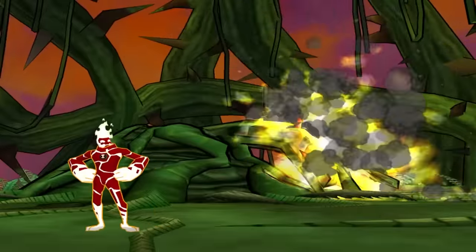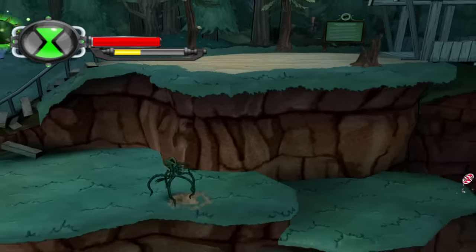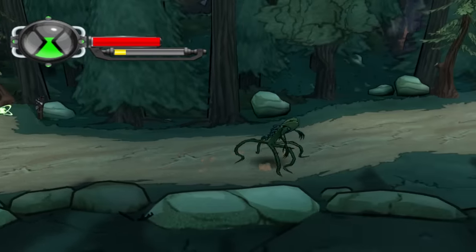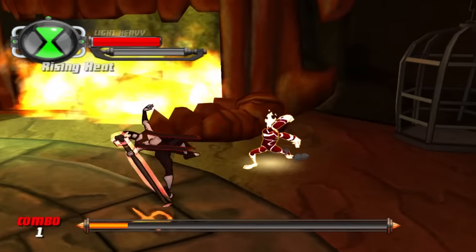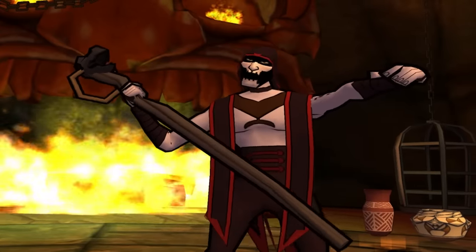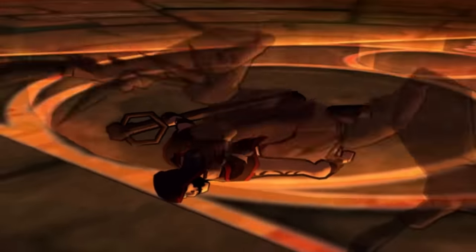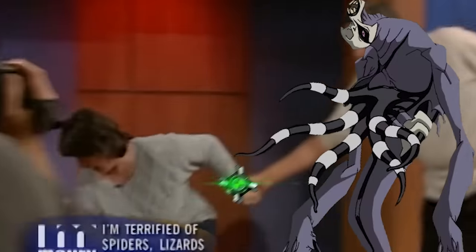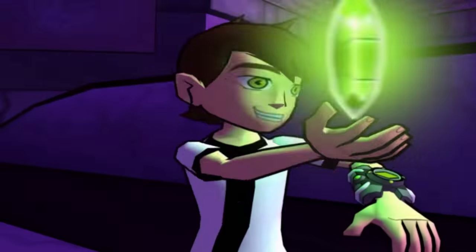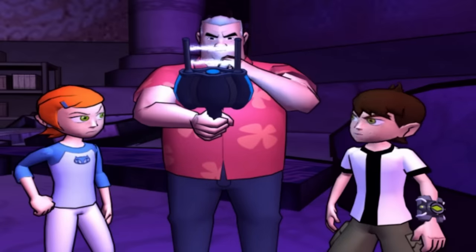Ben rightfully murders the plant thing and unlocks the fifth and final alien — Wildvine. With Wildvine, you gain the option to use his stretchy arms as a grapple hook, which help you with platforming across large crevices whenever the game decides it feels like locking on. The next stage features the Halloween trio from Season 3, though surprisingly the first boss you encounter is Hex. Anyone who has heard me talk about Ben 10 knows I was a very big fan of Ghost Freak, so when I was younger, I was delighted to find out who the boss of the third act was. After Ghost Freak's boss fight, you'd think here is the part where you unlock another alien, but the game's explanation is that the last crystal had all its DNA stripped out.